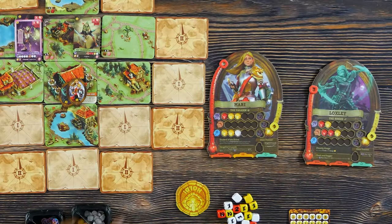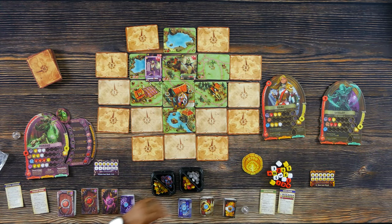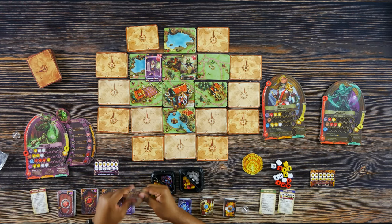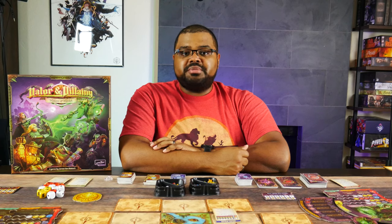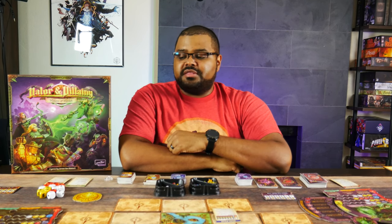Looking at our hero boards, you'll notice that there's melee, ranged, and magic, and they all have different dice values attributed to them. For instance, Mari's melee uses one red and two yellow dice. The dice pool is available to everybody because there are too many different icons to separate them out individually. The probability of the dice is listed on the game rules breakdown. The red master die has the highest chance to get at least one hit, yellow is a little bit lower, and white has the least — it's a 50-50 chance you'll get a zero or a one. This represents that you're better trained at doing certain things. Mari the paladin, for instance, is better at hitting things than she is at using magic.